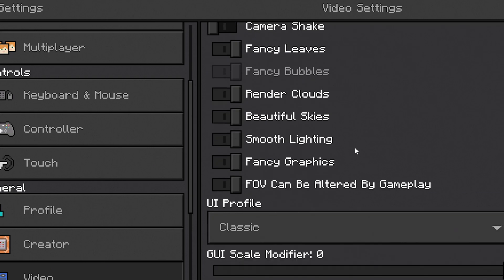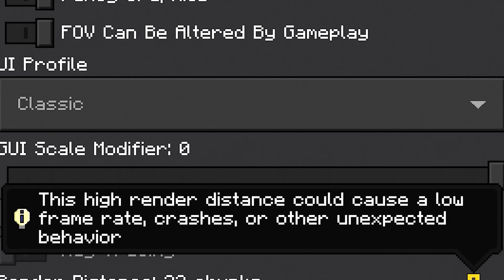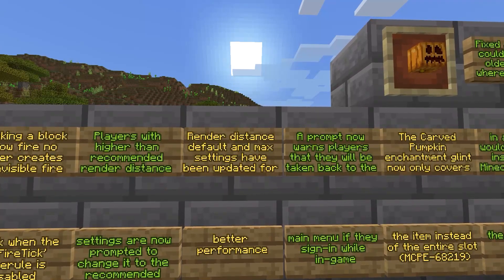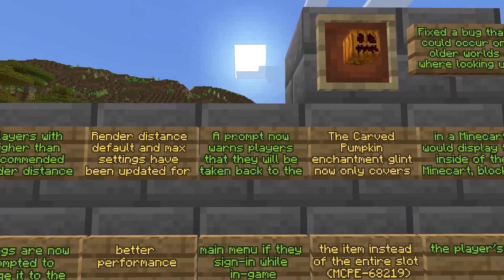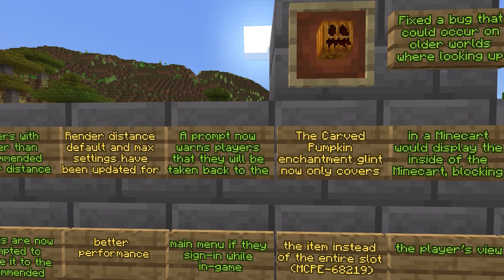They updated render distance so it will now prompt you to change to a recommended render distance. Right now I'm at 16 chunks, and my recommendation is 24 chunks — it says 'recommended,' and if you apply it, it gives a prompt: 'This higher render distance could cause a low frame rate, crashes, or other unexpected behavior.' So if you're on a weaker device, take this into consideration. Render distance default and max settings have been updated for better performance. A prompt now warns players they will be taken back to the main menu if they sign in while in-game.